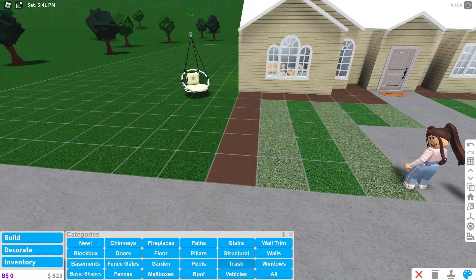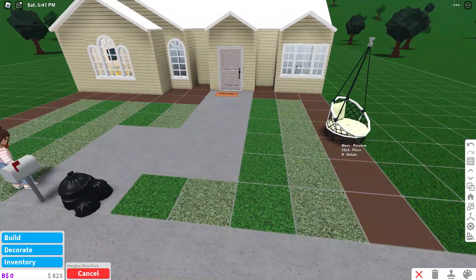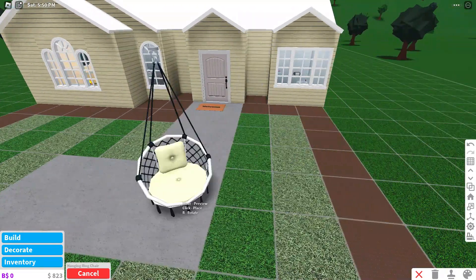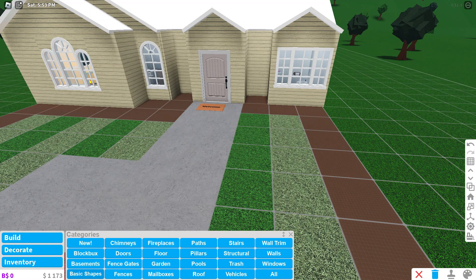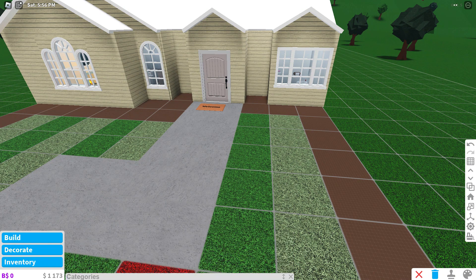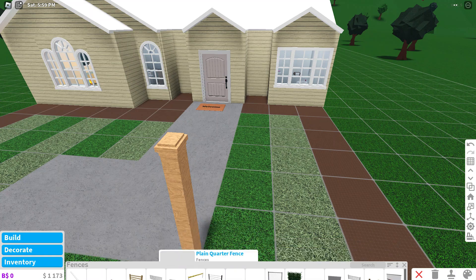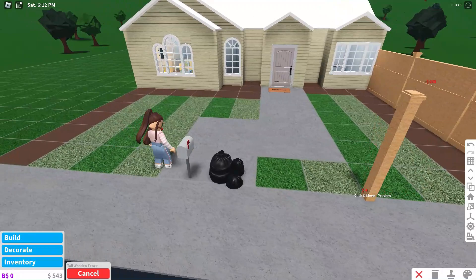I don't have enough money, it's going to be so annoying. I'm going to take that off. I don't know how I'm going to hang this - I'm just going to delete this, I don't really like it anymore. But yeah, I have so much money now. Let's just do the fence. This is good, and the same on this side.